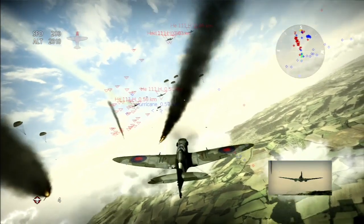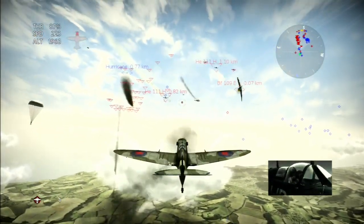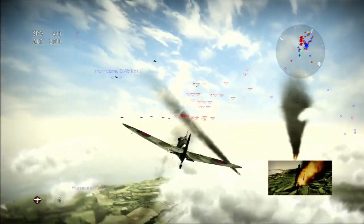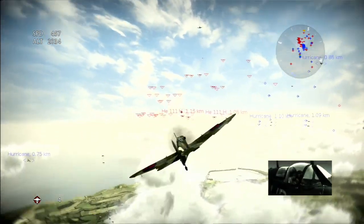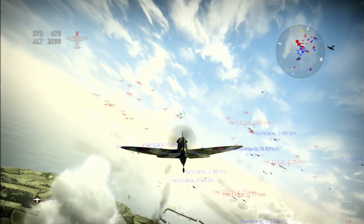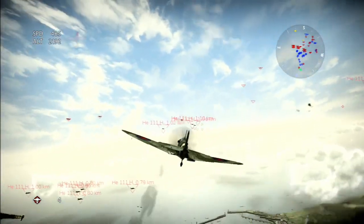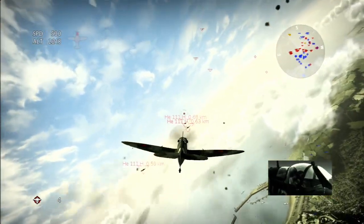Someone might say aiming down sights existed on PC before consoles and just wasn't popularized until Call of Duty — that may be true. But one of the main reasons you saw it first in console games was that it really is a form of aim assist. It allows your analog stick to make big movements normally, but when you aim down sights it makes smaller movements — so that's another mechanic. The analog sticks are just less precise than mice; big movements are hard to aim with, and small movements are annoying for running around. Having two modes is a rather ingenious solution.